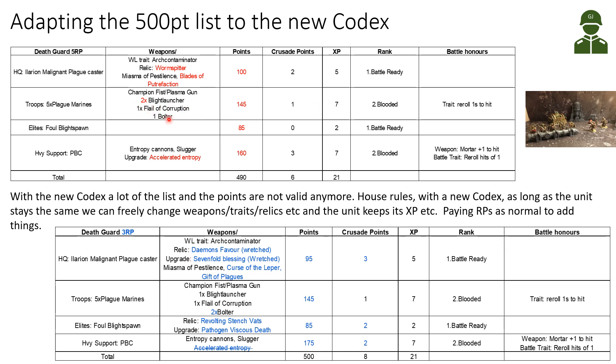The good thing for my Plague Marines is that they have reached enough experience points to receive a rank — they are now Blooded. I rolled for a trait on the Infantry Table and got reroll once to hit, which is really excellent because I don't have anything else in my roster that gives rerolls to hit. I'm really looking forward to using them with this ability.